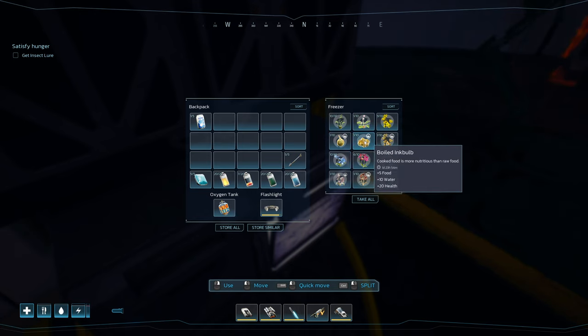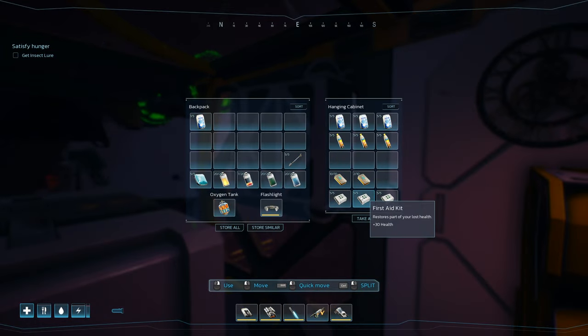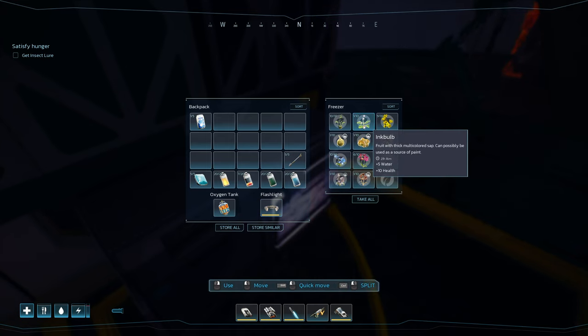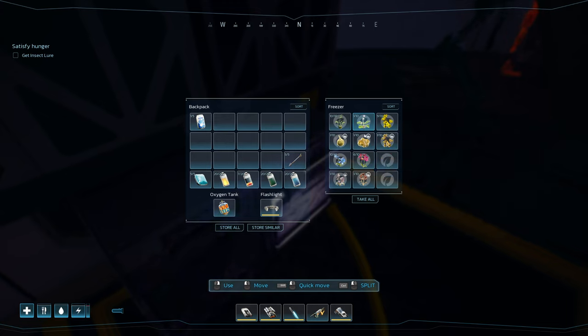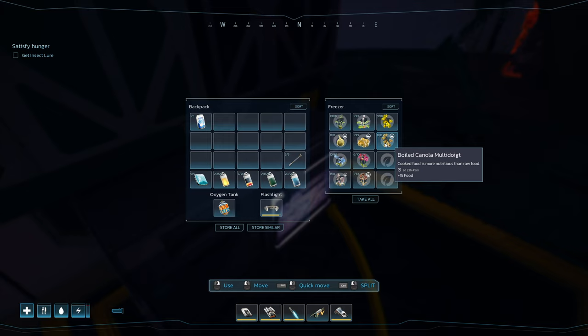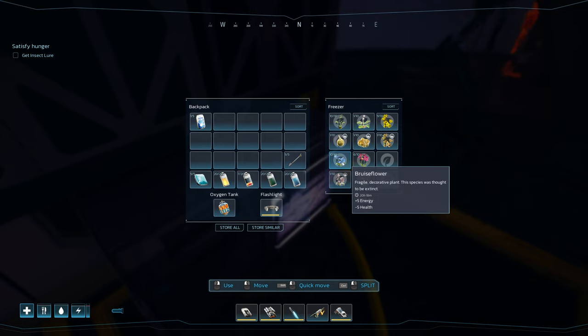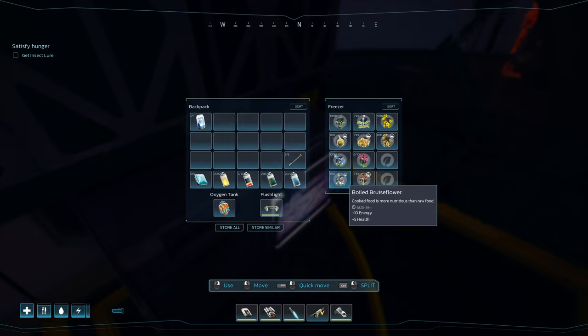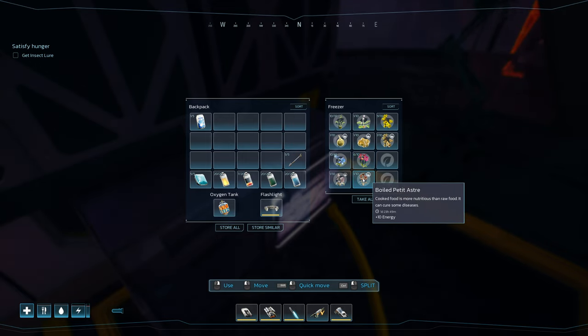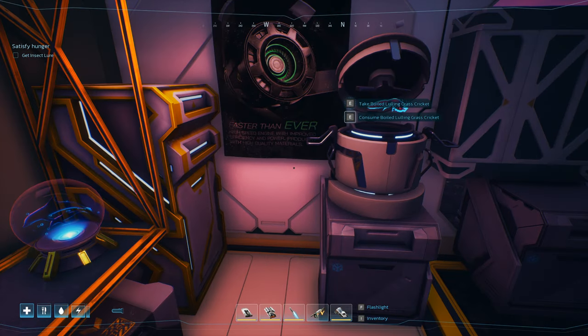Inkbulb — you wouldn't think much of it, but 20 health is actually quite fantastic if you do not have first aid kits. However, don't cook inkbulbs — don't ever cook inkbulbs. You need inkbulbs for pretty much every single paint for your ship. Canola multi-dough is quite popular and there's a whole lot of them, but it gives a terrible 15 food. If you're desperate for food, cook them up — 15 food, not terrible. Bruised flour gives 10 energy and 5 health — situationally functional, but I'd rather use them for paint. Same with aster: just straight up 10 energy.